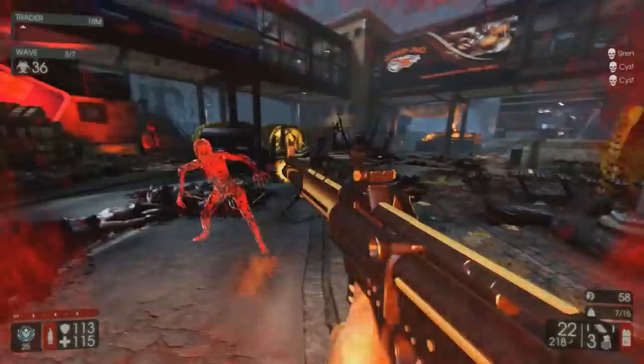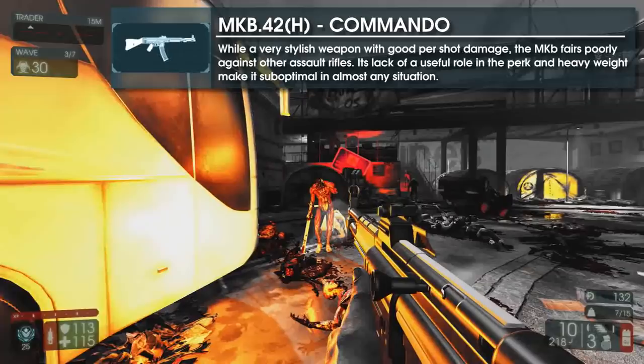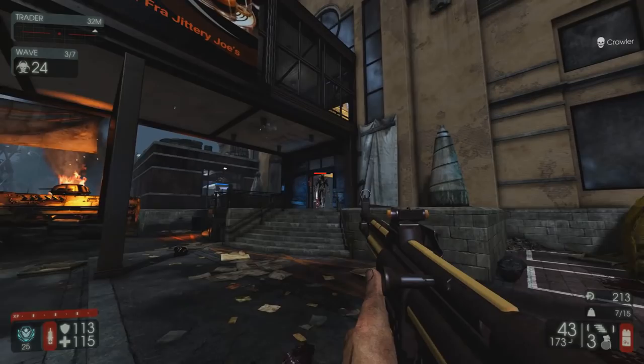Weapon number four on my list is a fun but kind of pointless addition — the MKB-42. A relic of the Second World War, this prototype assault rifle is probably the weakest offering from the commando tree, although you could argue the L85 is just as pointless. While bad isn't the first word to come to mind when I think of the MK, it's certainly not the last. To put it simply, its high per-shot damage makes it kind of pointless in the commando's arsenal.